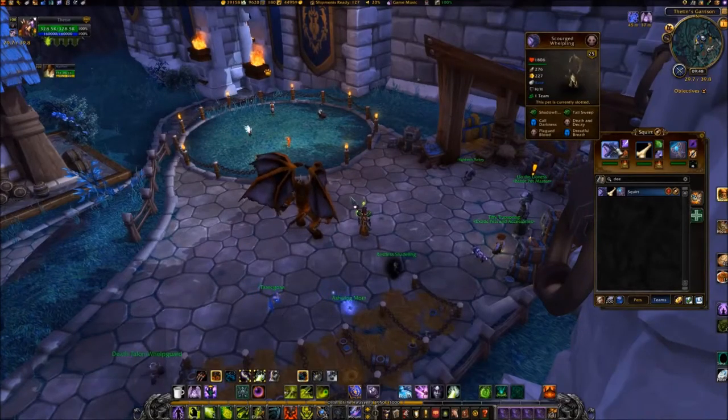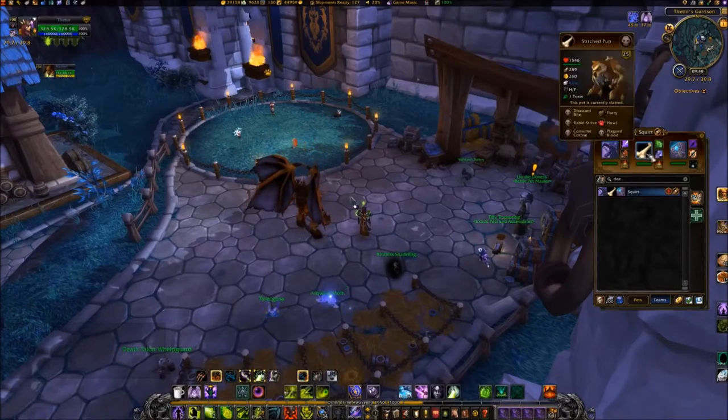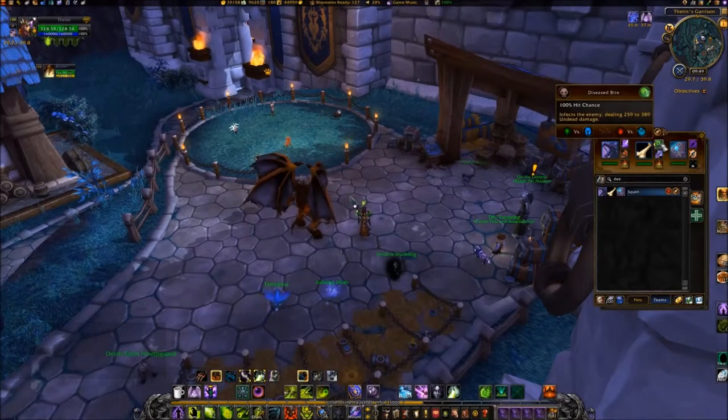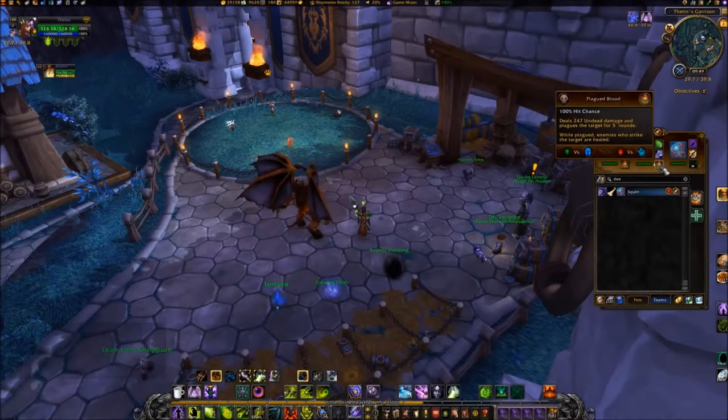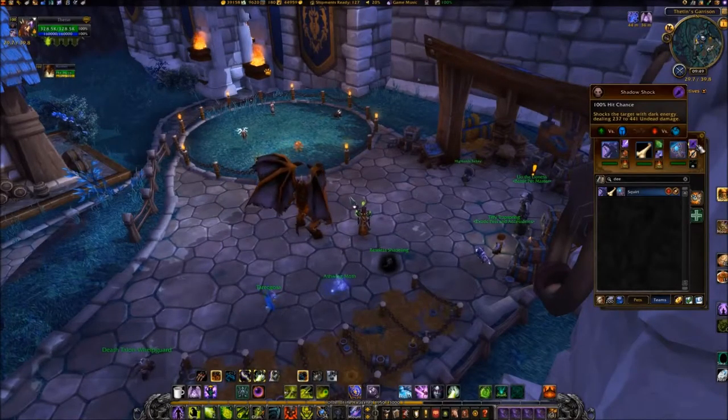When going up against the Diablo team, you'll want a Scourge Whelpling with Shadowflame, Death and Decay, and Plague Blood; a Stitched Pup with Diseased Bite, Howl, and Plague Blood; and Augustine's Grimoire with the abilities Agony, Shadow Shock, and Curse of Doom.